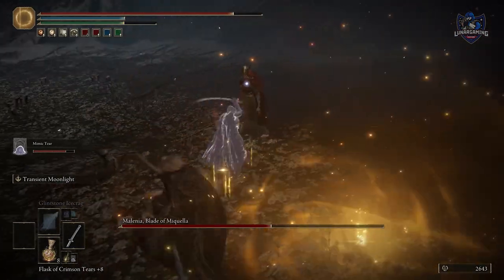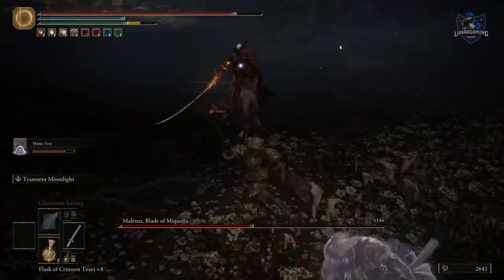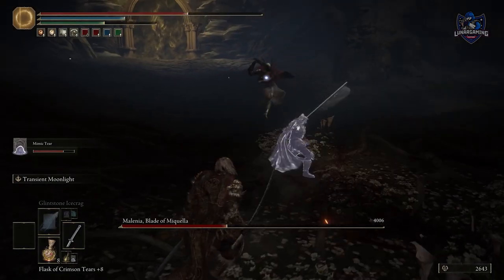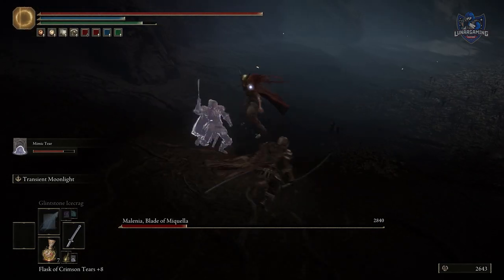Fixed a bug in which the effect duration of the Cerulean Hidden Tears was revised downward. Fixed a bug with Melania Blade of Miquella in which her HP was not healed correctly in the online multiplayer environment. Fixed a bug that caused some bosses to die at unintended times.